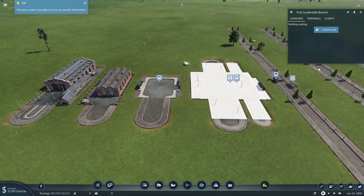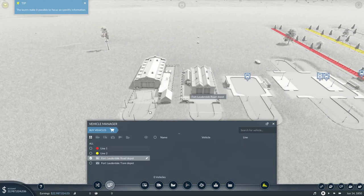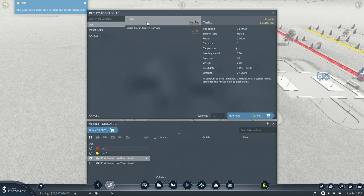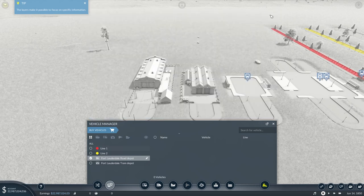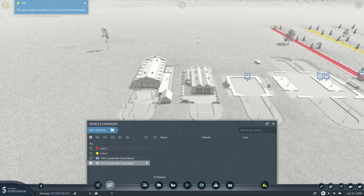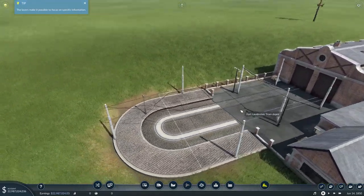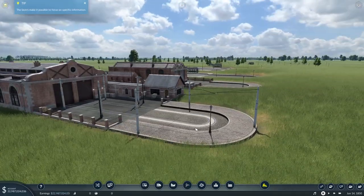Next we have the depots: the road depot and the tram depot. The road depot is where we buy our vehicles. At the moment we can buy a troika for passengers and an Asian horse-drawn carriage for cargo. As we progress through the ages we get all different vehicles. For the tram depot, similarly we can buy the tram - at the moment it's a horse-drawn streetcar, but later it can run on electric.